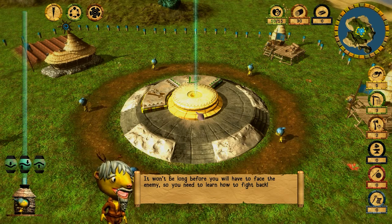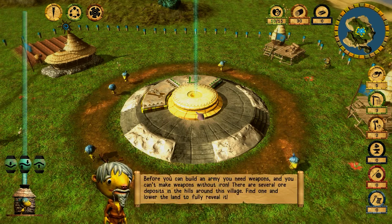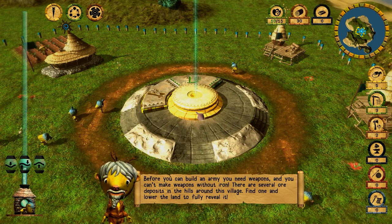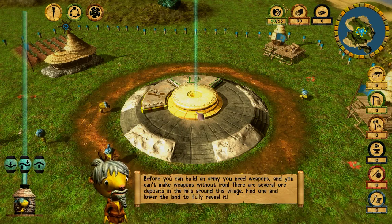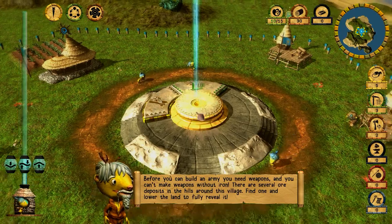It won't be long before you'll have to face the enemy, so you need to learn how to fight back. Before you can build an army, you need weapons, and you can't make weapons without iron. There are several ore deposits in the hills around this village — find one and lower the land to fully reveal it.